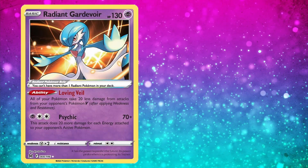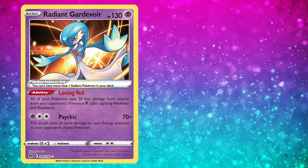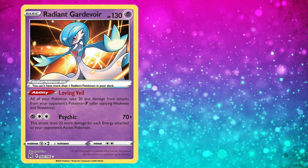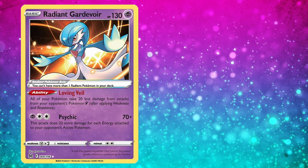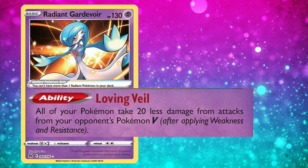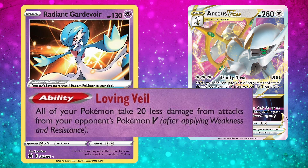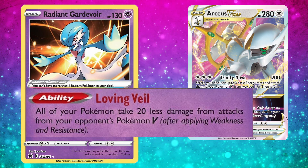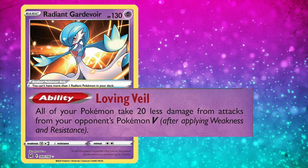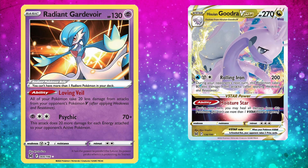Next at number 9, we have Radiant Gardevoir, a basic Pokemon which is Psychic and has 130 HP. Radiant Pokemon are basic regardless of their stage in the video games, and the Radiant Pokemon rule is you can't have more than one Radiant Pokemon in your deck. Radiant Gardevoir provides really nice utility with defensive Pokemon. The ability Loving Veil makes all of your Pokemon take 20 less damage from attacks from your opponent's Pokemon V. This is great with something like Arceus V-Star with a Big Charm, and also pairs well with Hisuian Goodra V-Star, which already reduces damage done to itself.